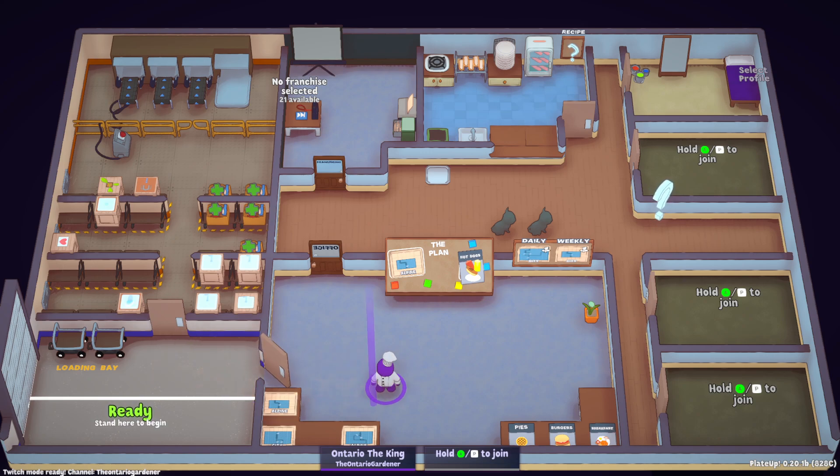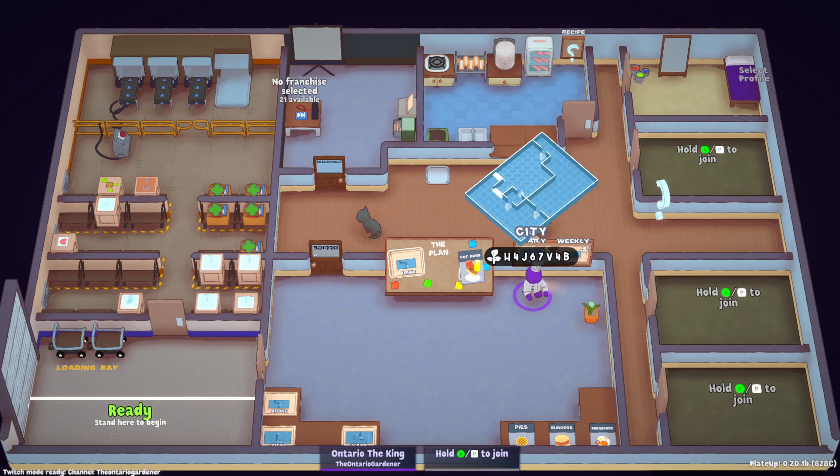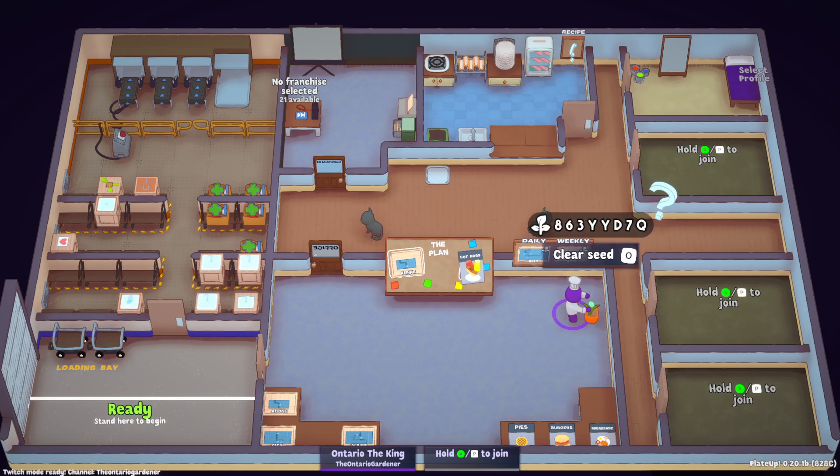One of the big things that was added is there was a new dish. The new dish is hot dogs — basically hot dogs, a bun, and then there's two condiment cards, which is ketchup and mustard. I'm not going to go into big detail about what's all added in the 0.20.1B patch; I'll do that in a separate video.